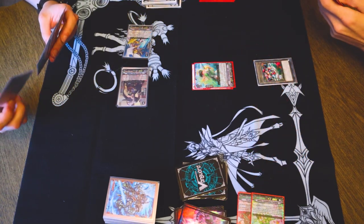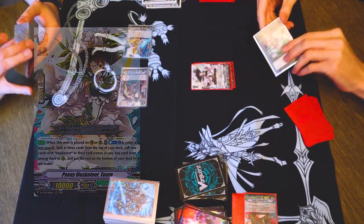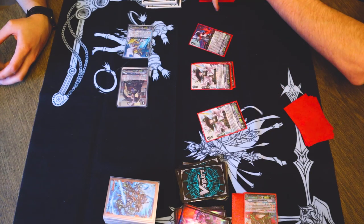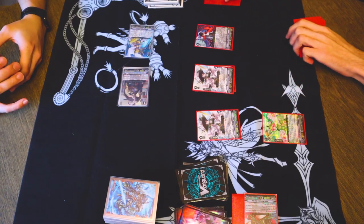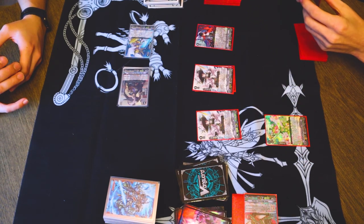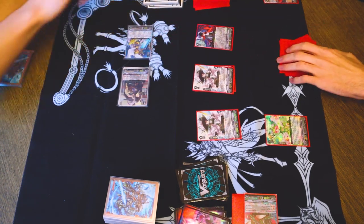Draw for turn. I will ride 4, 4 skill, counterblast 1, retire rearguard, check top 3, and I will call two Musketeers and put the rest on the bottom of my deck in any order. I will then play Padmini, check top 5 for a grade 3. I will add Martin to my hand and shuffle the rest. I'll add Martin to my hand and just discard it.